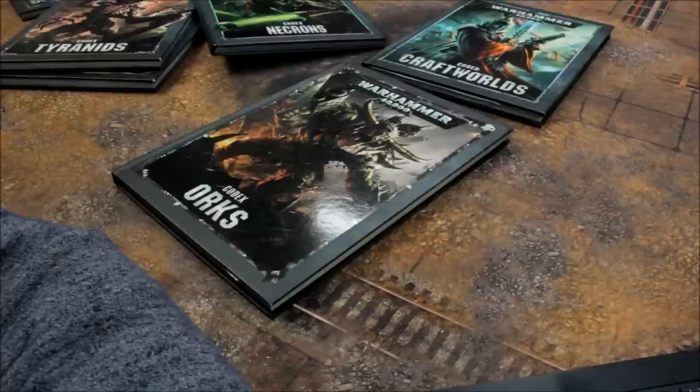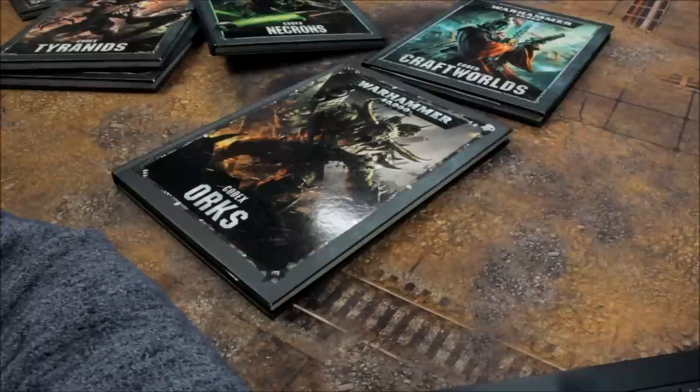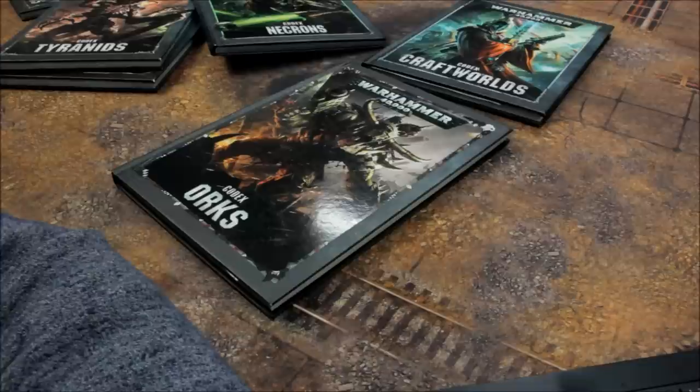Tyranid Troops: Genestealers 15 each (were 14), Hormagaunts 6, Ripper Swarms 12, Termagants 5, Tyranid Warriors 21. Elites: Haruspex 170, Hive Guard 40, Lictor 32, Malceptor 160, Pyrovores 28, Tyrant Guard 38, Venomthropes 33, Zoanthropes 45.